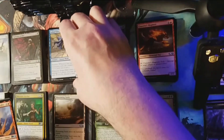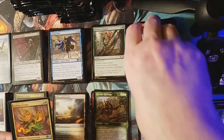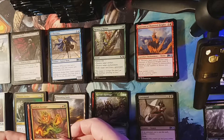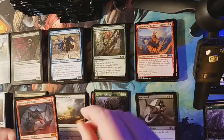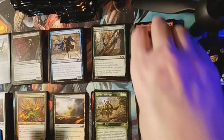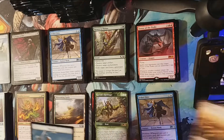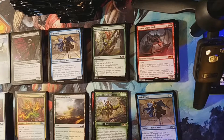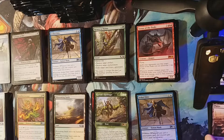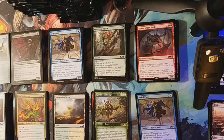Jeskai Elder is our first uncommon, Sanctum of Shattered Heights is our second, Leafkin Avenger is our third. Our rare is Terror of the Peaks - the mythic - and he does deserve to be mythic. Jeskai Elder as a foil too. That first stack - we already got three of our five alternate art lands, and the big pull was the Grim Tutor.